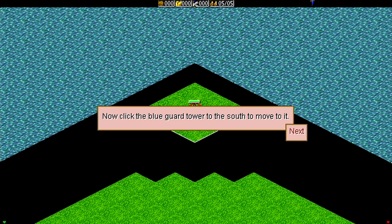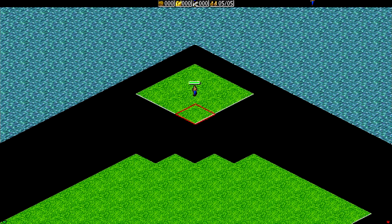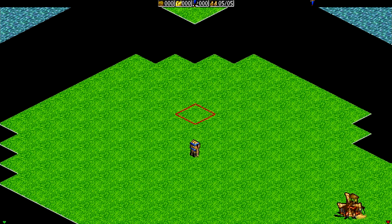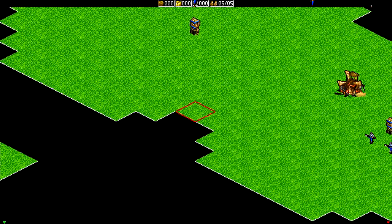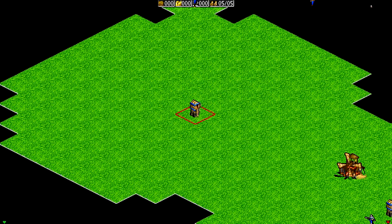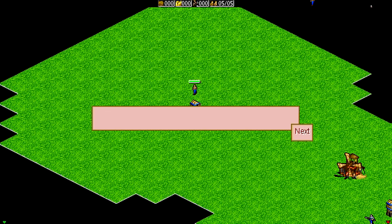Now click the blue guard tower to the south to move to it. We can do that. When moving units, it's best to watch over them in case they are attacked or become distracted — that's probably an excuse in case the controls don't work. This game actually supports variable resolutions, which I have not seen very often in J2ME-based mobile phones, but this one does, so we can play it in widescreen.